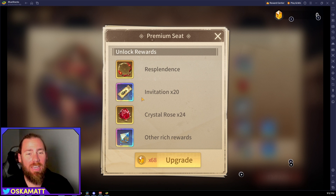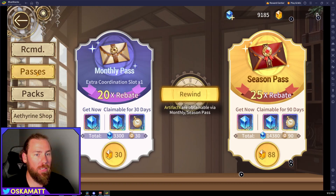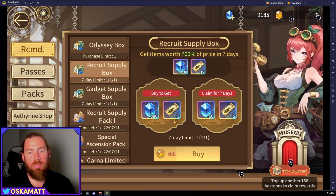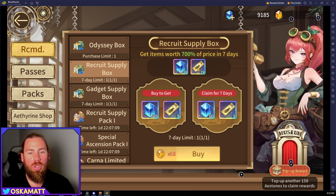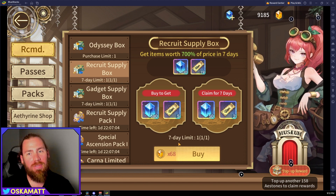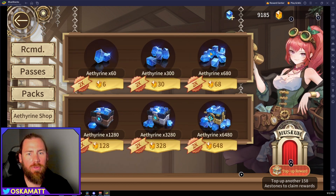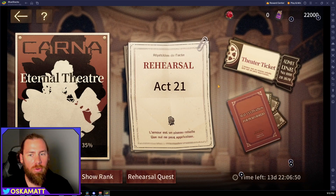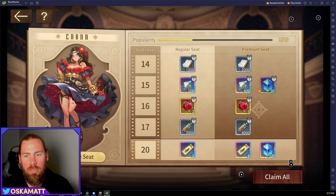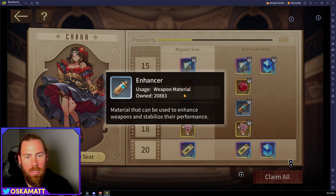If you want to upgrade to the premium seat, it is better bang for your buck than what you can buy in the shop. The invitation costs 20 gems, and we've got 68 of those gems to get. Looking at the invitations in the trade section, the Recruit Supply Box gets you 19 invitations for the same price — so you're getting one more invitation plus all the extra value from the rest of the event.